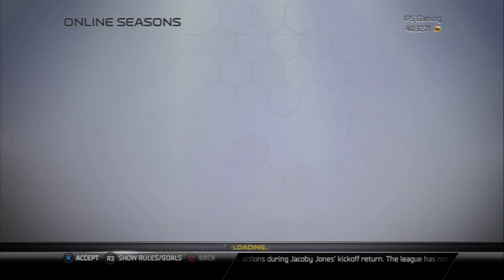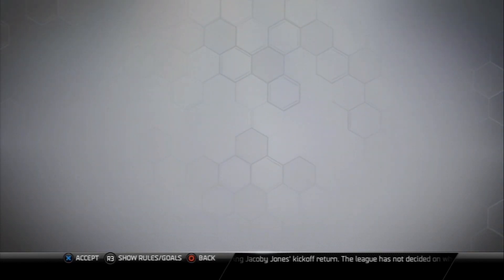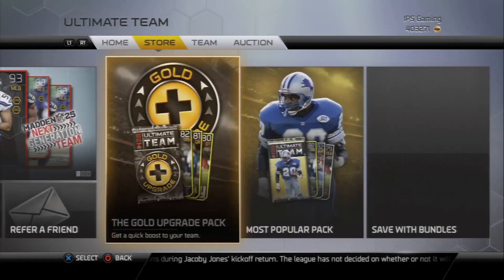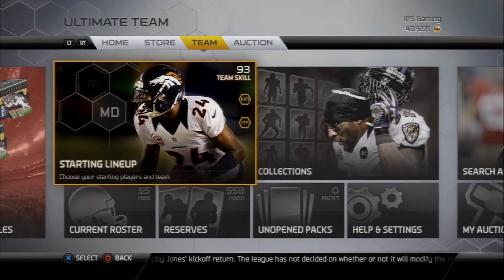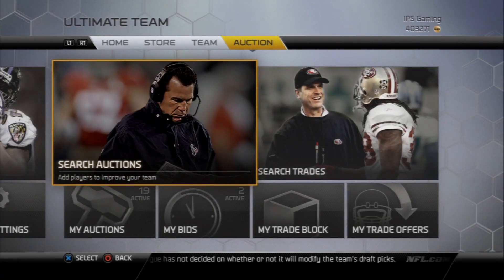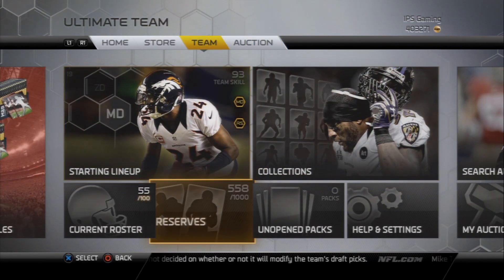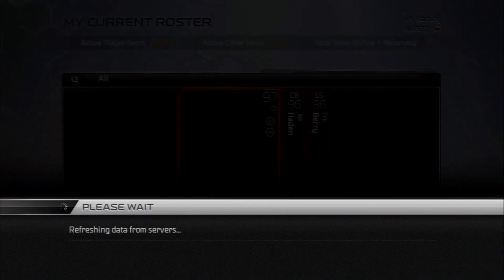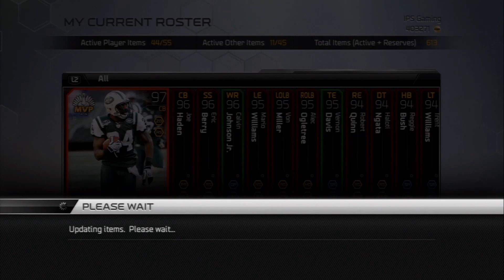Rocking the throwback Rams uniforms. Let's go back and check out the cards on my team — a lot of new cards. Just a week ago I had a million coins; if you look at it now I only have 400,000, so you can tell I kind of went on a shopping spree. Hopefully I made some good decisions, because I did spend some money on some big-time cards.